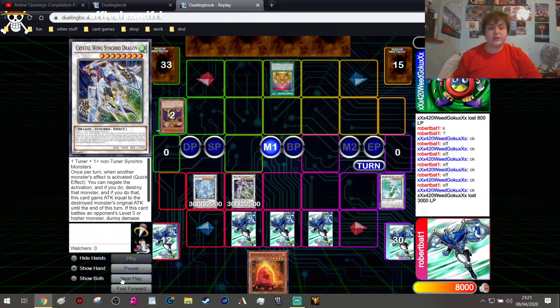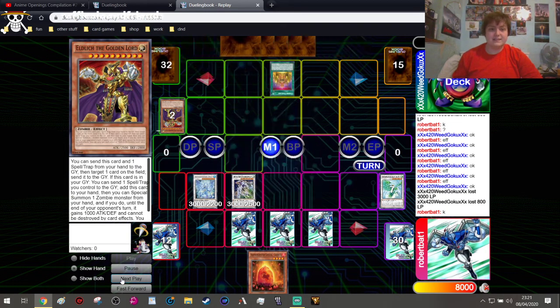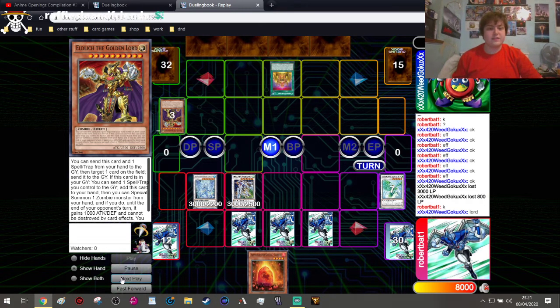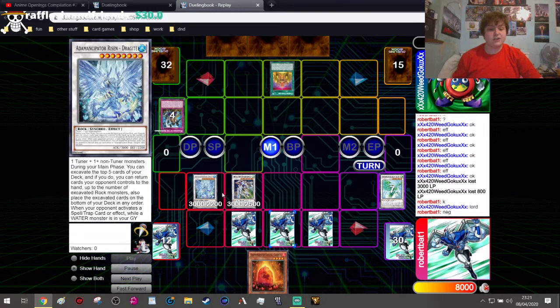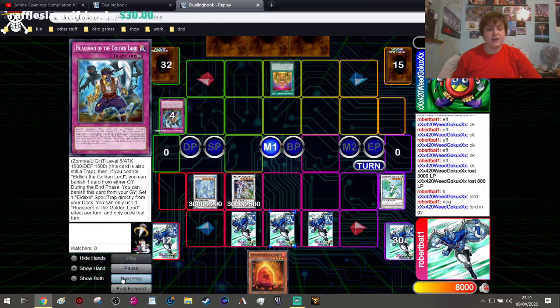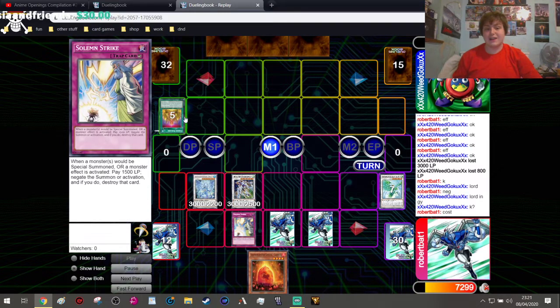He draws for turn, pays 800 LP to search his deck — I let that go through — and adds Elder Lich the Golden Lord. He uses Lord's effect in hand to discard itself and a Spell/Trap from hand to target my set card. I choose to negate this with Crystal Wing Synchro Dragon's effect. Then he uses the one in the graveyard's effect, but my opponent didn't realize you need to pay the cost. We send that to the graveyard and Solemn Strike the effect.